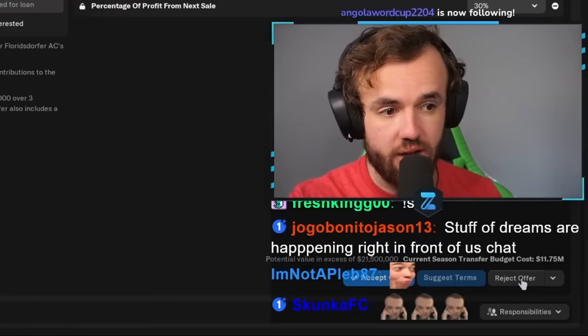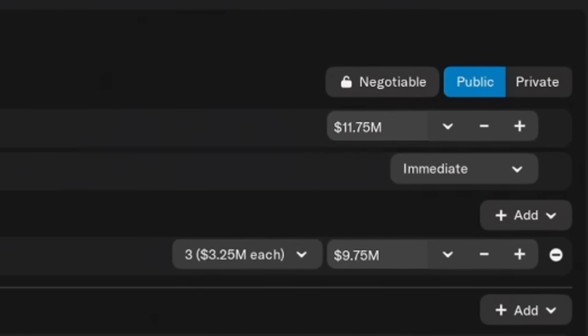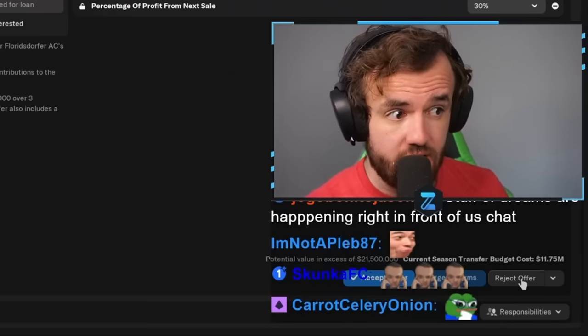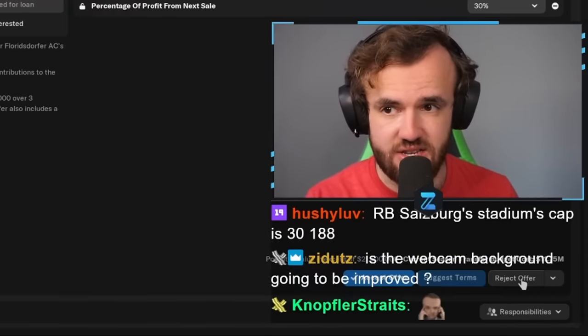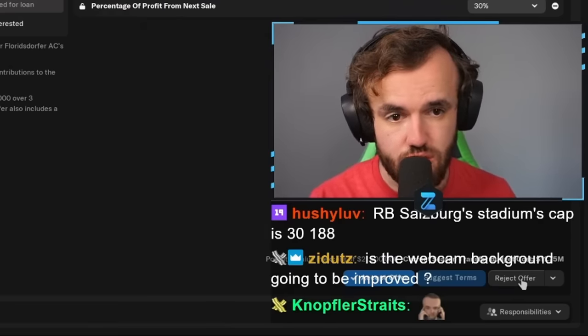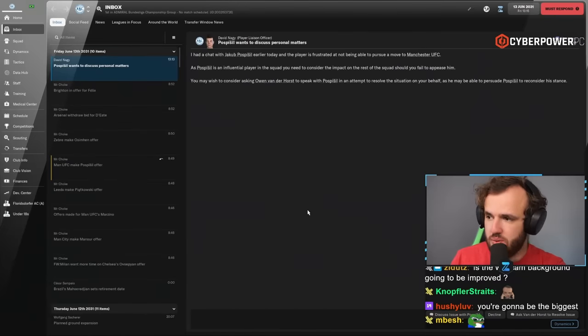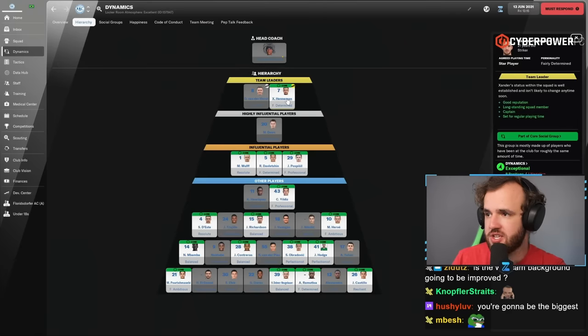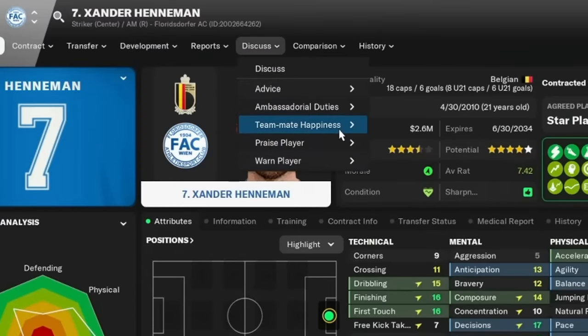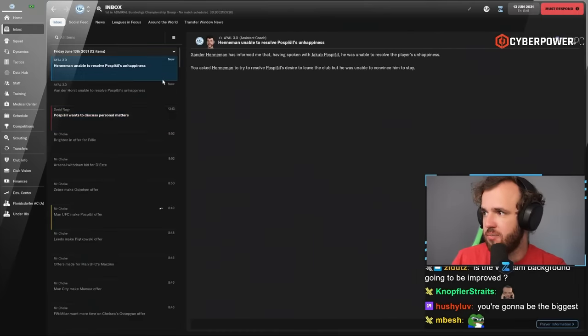The prompts you get matter a lot. If I raise the price to 70 million and they reject it, Jakob will be like, 'Why did you price me out of a move to Manchester United?' But if I just reject it, he's going to be like, 'Why didn't you let me go?' Those prompts are easier to get through than the 'you priced me out' scenario. It is easier to reach a no-promise resolution from the second prompt where you just reject it straight up. So we reject it, we get an inbox message. Then we ask Vanderhorst to talk him out of it — which didn't work. We also have Xander Henneman, who's the captain, and he has the opportunity to talk him out of it as well.